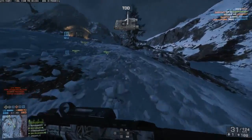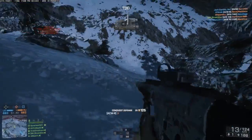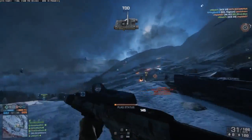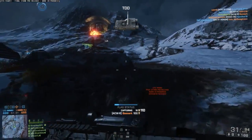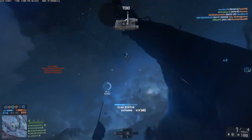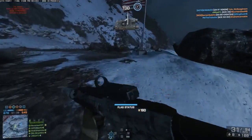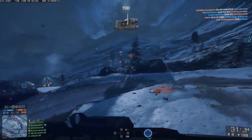Operation Whiteout is pretty much an open expanse of snow with very little cover for infantry players. You'll do really well in a ground vehicle, and you're probably going to want to play as engineer more than anything else on that map. And finally, Hammerhead is a great map for Rush, although the snowflakes falling continuously throughout can be very distracting and you can quickly lose your sense of direction, so make sure you always buddy up with a teammate if you're going anywhere.